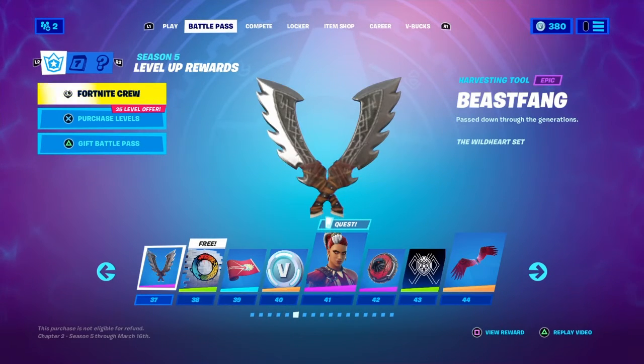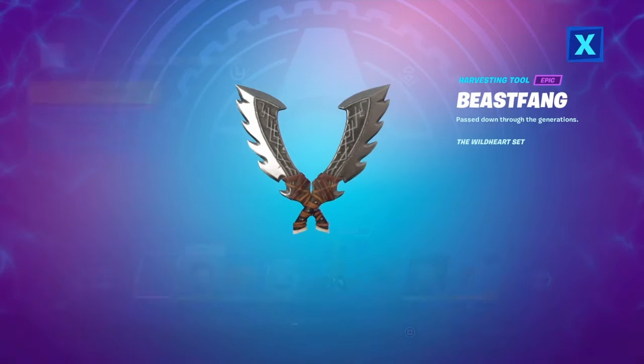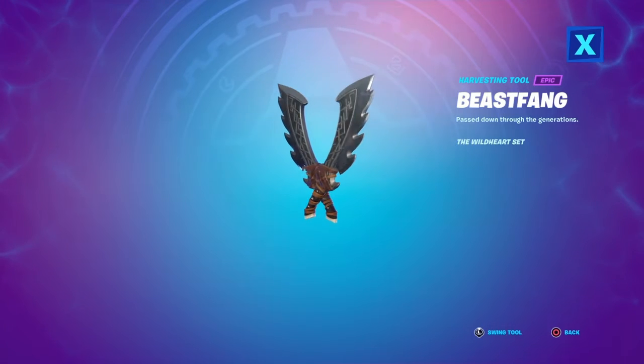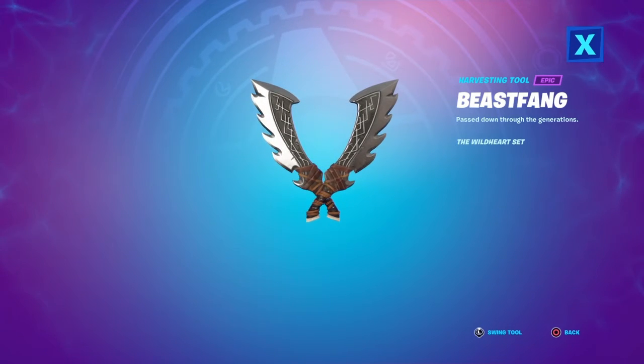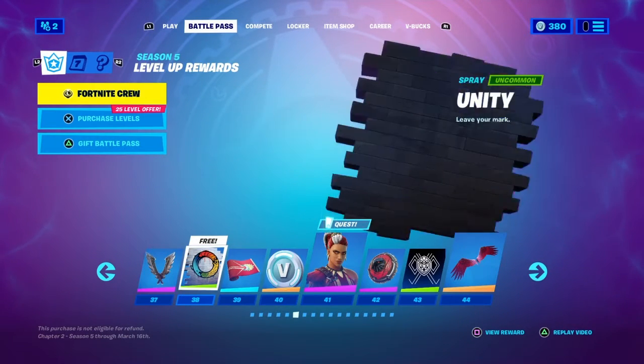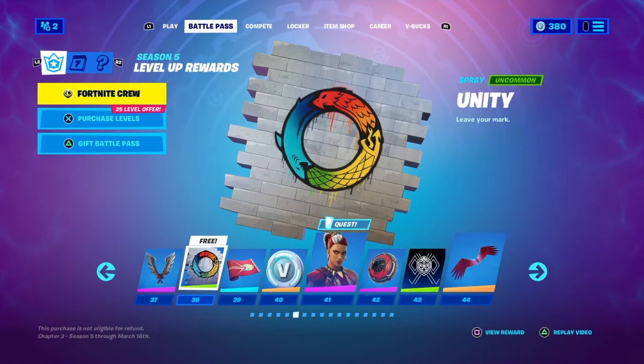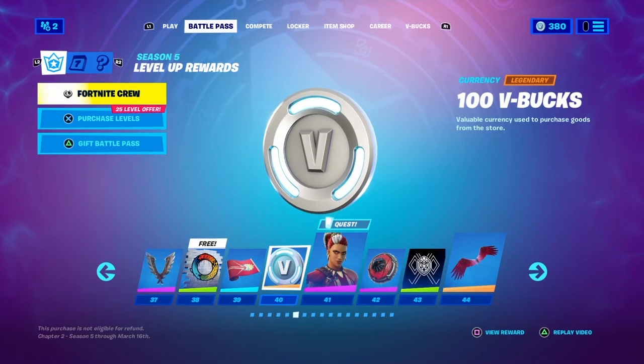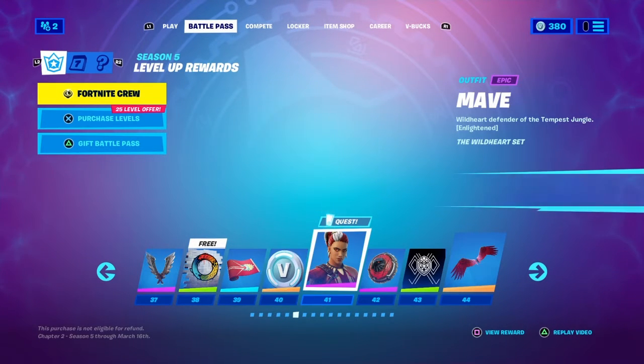We've got the Breakfast Bounty back bling — I love it so much — and the Stack Em High loading screen. There's another 100 V-Bucks and an edit style for Mancake called Cake with No Name, which is a cowboy style with a mustache and cowboy hat. We've got the Beast Fang dual pickaxes, the Unity spray, the Wild Heart wrap, and another 100 V-Bucks — so we get 1,500 V-Bucks altogether in the battle pass.